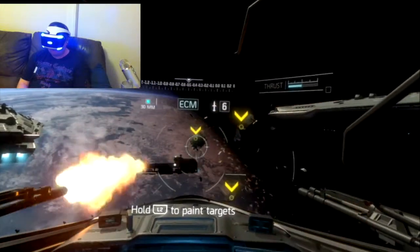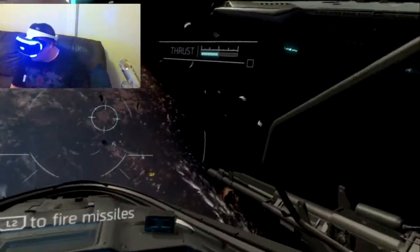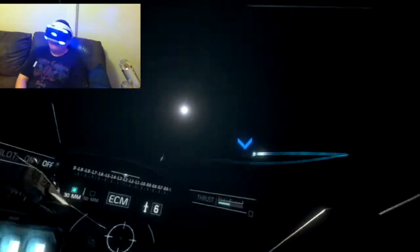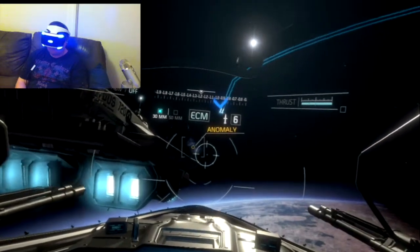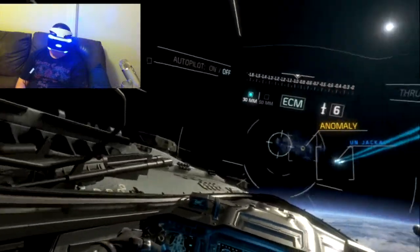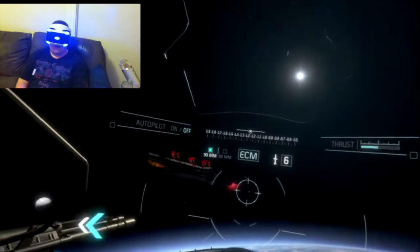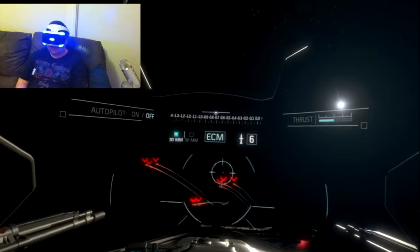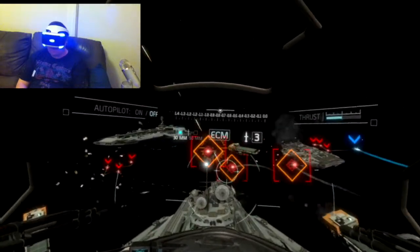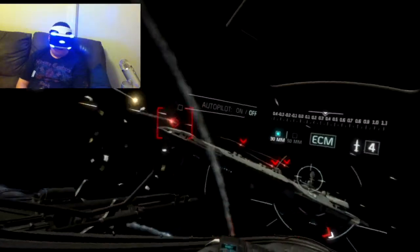Drawing debris. You can mark targets using your head movement. Release the trigger to fire — you can paint up to three targets at once. SCAR-1-2, this is Actual, reading an energy fluctuation up ahead. It could be related to the damaged sensor array. Can you get us a visual? We're approaching the location. Looks like it might be the sensor array acting up... Wait. Oh shit, what is that? It's SDF! It's SDF! They've got Skelters inbound, get all alert fighters up here now.